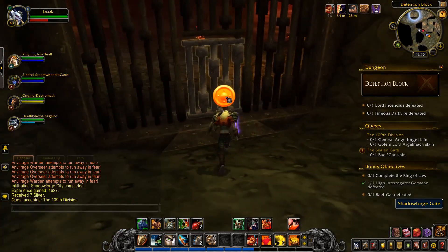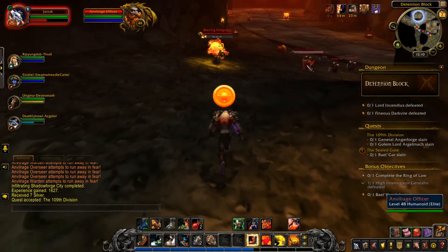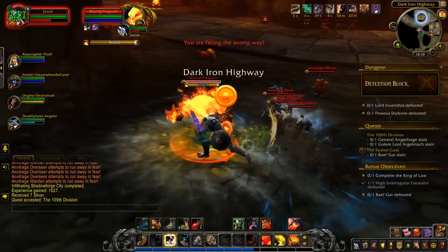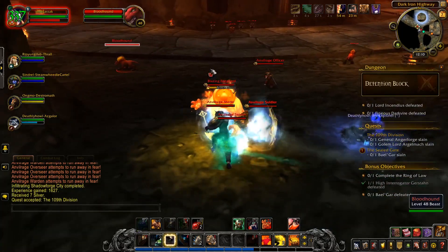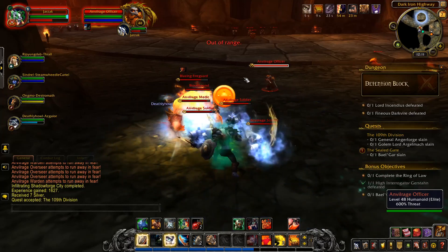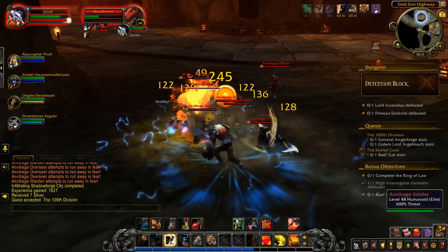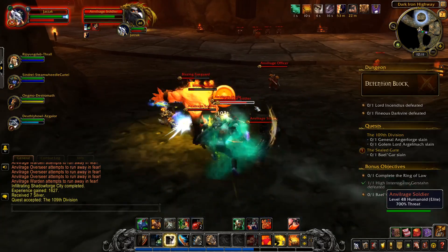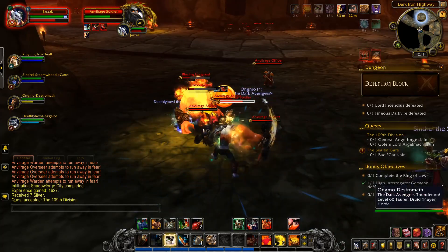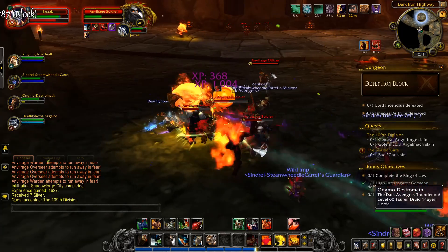Somebody's put a circle on me so they can keep track of where I'm going, because people route this dungeon many different ways. I go through there to turn in that quest. You pick up the 109th Division, but that one is not within the amount of this dungeon we'll be seeing. I turn in that quest just for the little experience boost, and pick up the next one since the button's right there — but 109th Division always just sits in my quest log until I decide to abandon it.